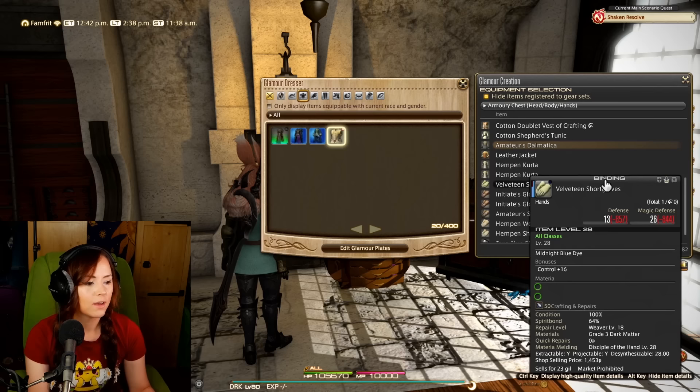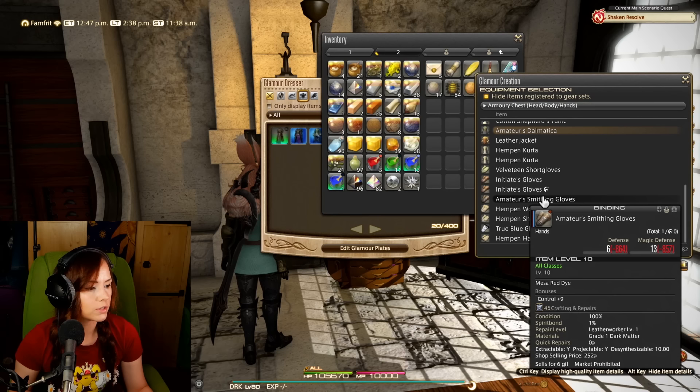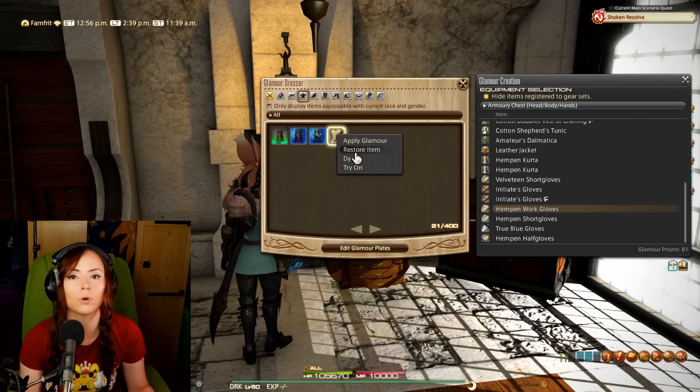So I put in the flower crown and some other items. Every time you put an item in, it will remove one Glamour prism from your inventory — I have 82, and now I have 81 after adding one. If you want to remove an item, no problem — just right-click on it and click 'Restore Item' and it'll go back into your inventory.